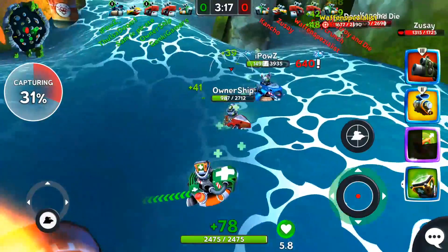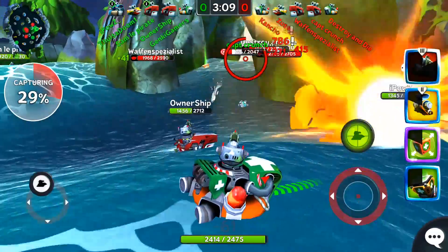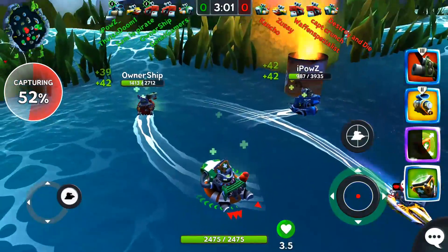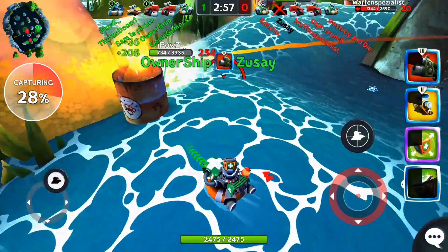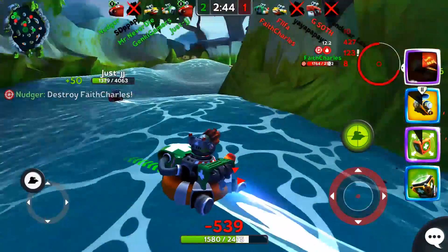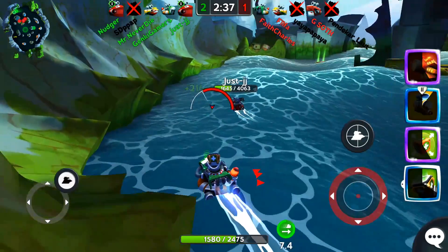The Fixer is the healer of the team and the only ship that can equip green healing items. As a Fixer, your goal is to keep your teammates alive so that your team can trade damage with their opponents until you end up victorious. The Fixer only holds one weapon slot until you reach Mk6, so you really won't be dealing any meaningful damage in a fight, but that's okay because your primary focus should be on keeping your teammates alive.